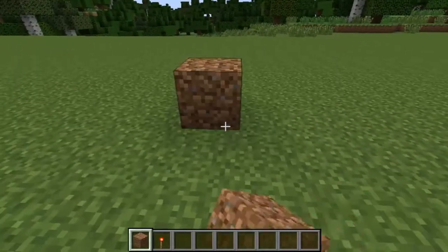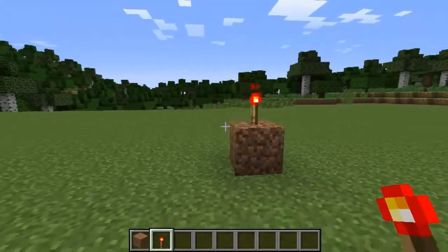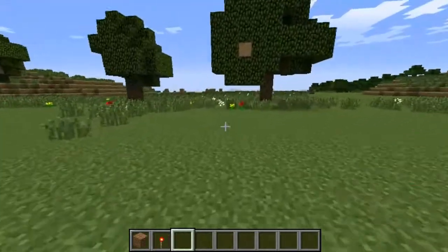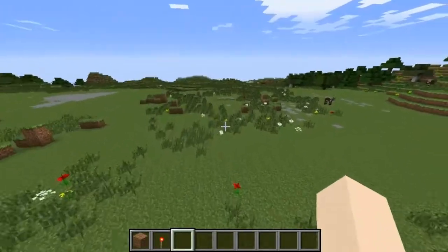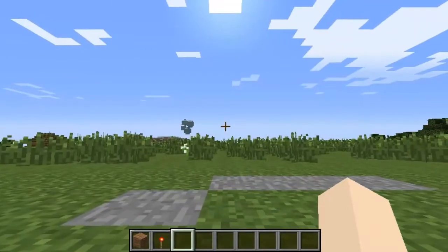Now, what you want to do is place the dirt here. You're going to want to put the redstone torch on the dirt so that it'll activate the redstone in the dirt. Now, what you want to do is go a few blocks away and turn around and count back from five.